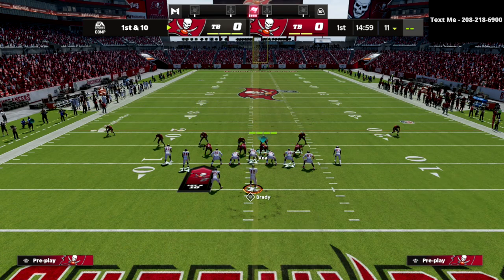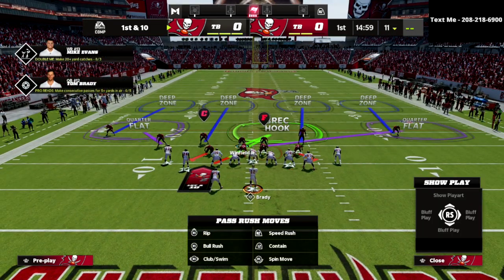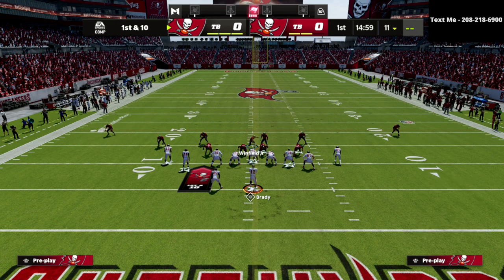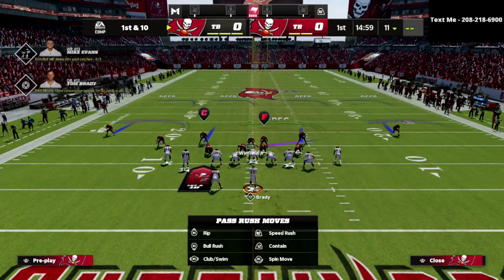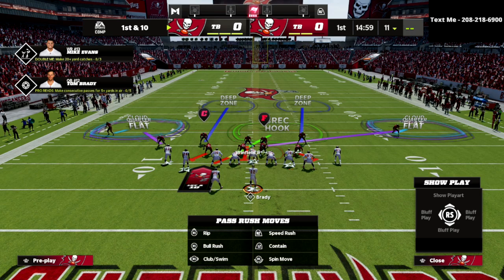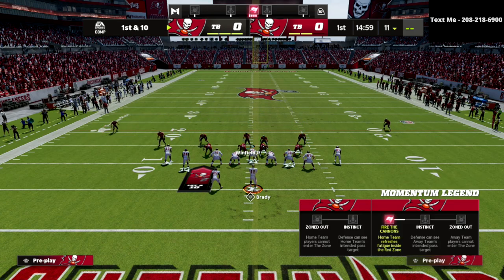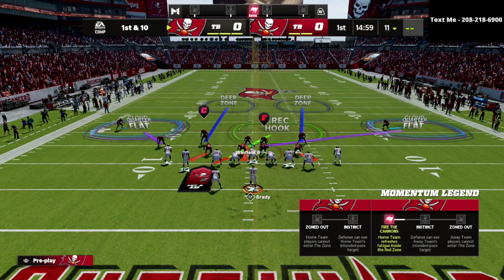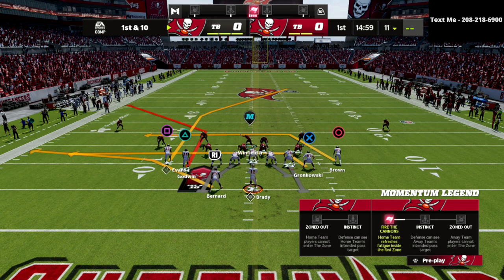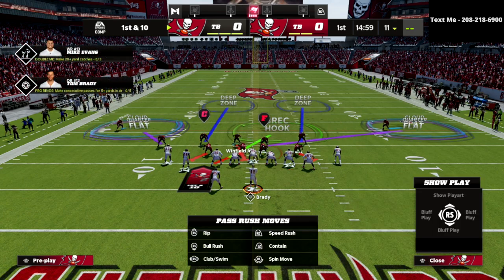Take the other defensive tackle and put him on QB spy. I like QB spy because it helps against people who like to roll out of the pocket — it's a must-have in Madden 22. Then grab your safety (Winfield) and put him on a blitz. With this base setup you can feel out your opponent. You could also put both outside corners on cloud flats — but do not press them, leave them backed off. You can manually back them off further to help defend those deep crossers in tight slots.